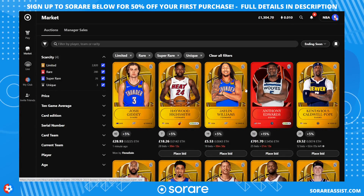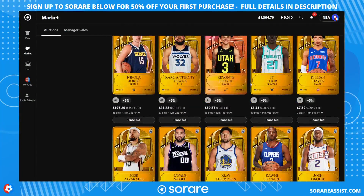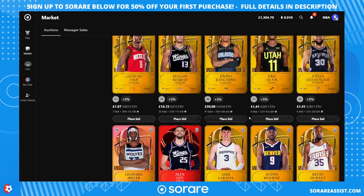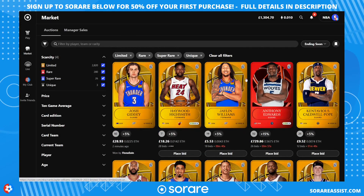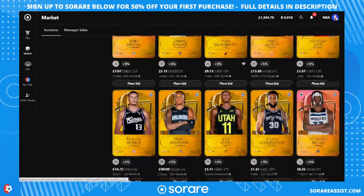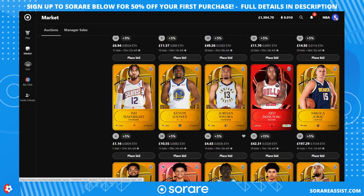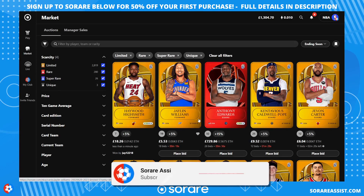So that's your guide to the Sorare NBA cards. They're looking absolutely fantastic, and you can get your hands on 20 common cards for free by using the link in the description. If you decide to purchase cards for future competitions, you'll get 50% off using that link — full details are down there. If you liked this video, smash the like button and subscribe to the channel. Thanks for watching, and I'll see you on the next video.